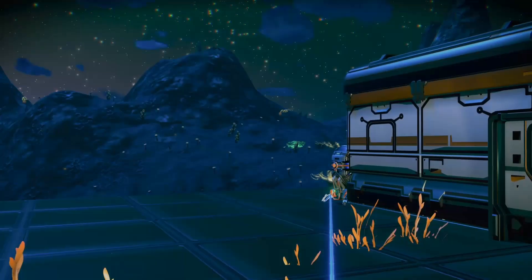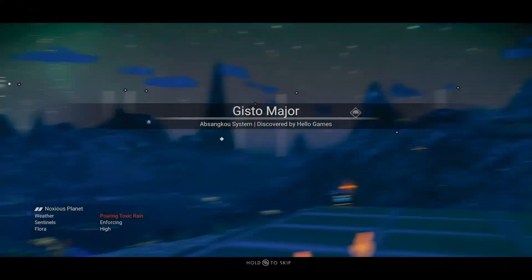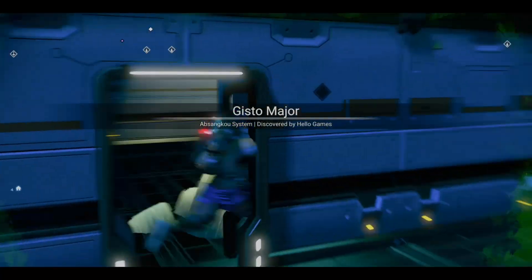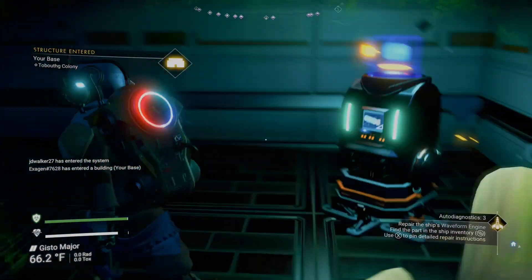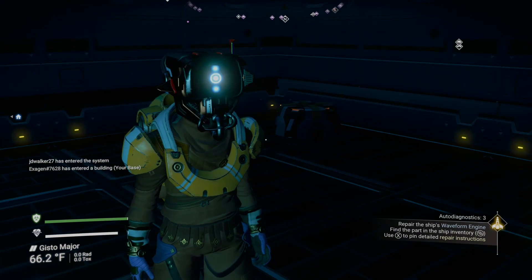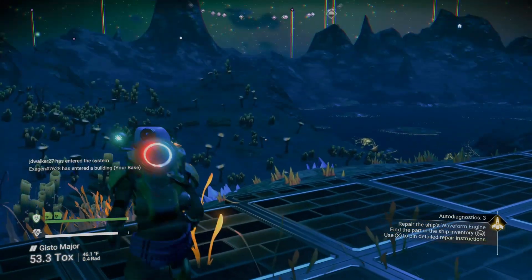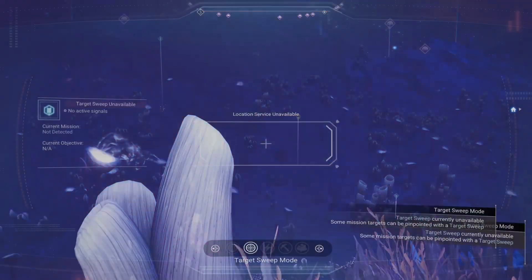Now I can tell which one's this space and which one's the other base. I should name the other base but I'm lazy — I haven't named my ship, I haven't named any of my exocraft. But we'll get there. Back to our first base now. We have a nice little system going on. Let's take a look around and see if we can find a location where we can find some more minerals.